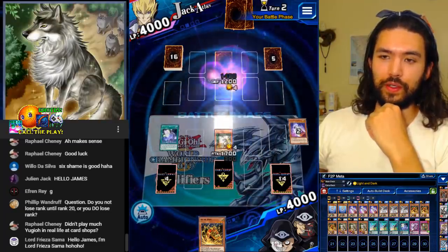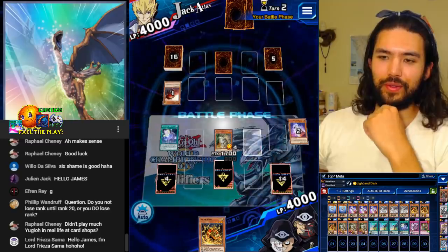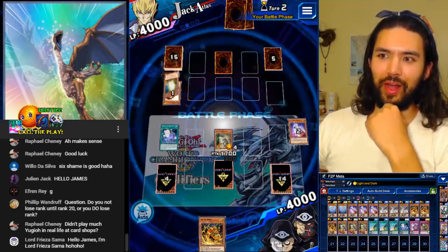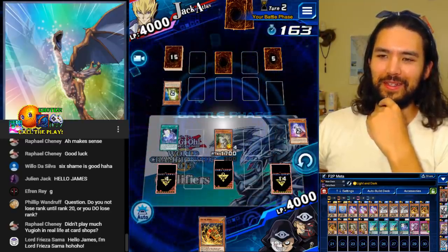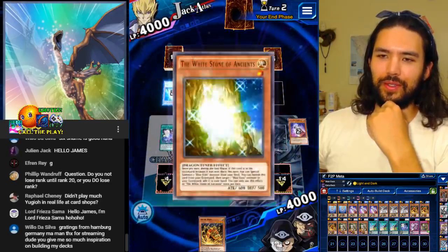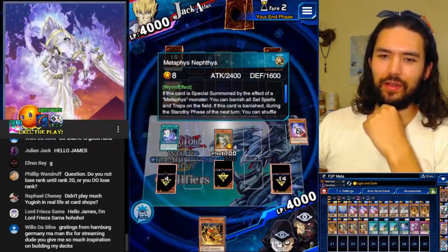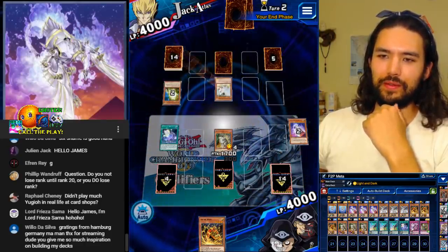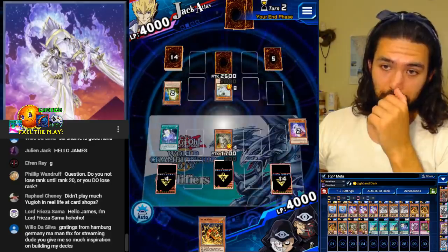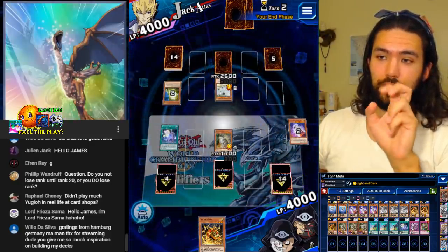Oh, welcome Lord Frieza. Uh-oh. Oh, no. All right, let's end the turn. Whitestone of the Ancients is a tasty snack for Metaphys Daedalus. Going for the trap — perfect.